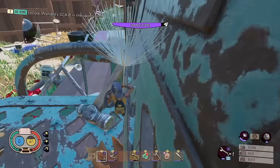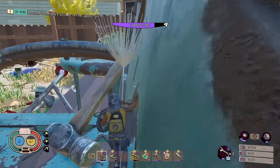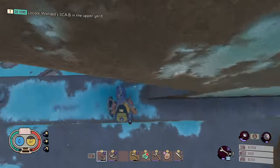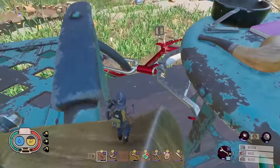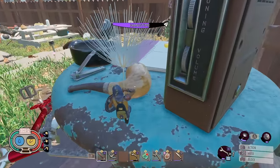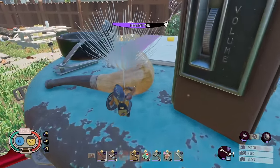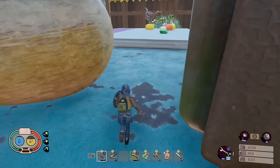The Grounded devs really like parkour, so they've designed the map so you can get around without having to build up pretty much everywhere. You can reach any rewards, food, science points, or molars just by using a tuft and careful climbing. If something looks unreachable you don't have to waste resources building huge ramps, although it may still be quicker if you're not great at parkour.